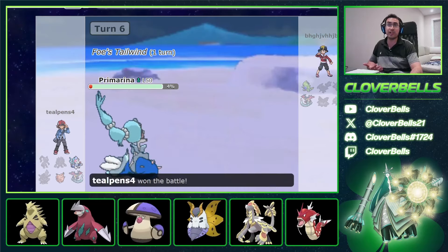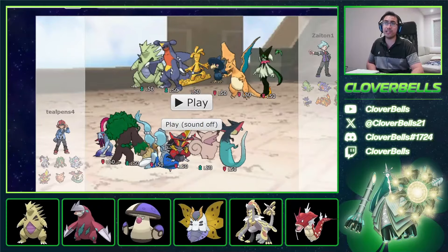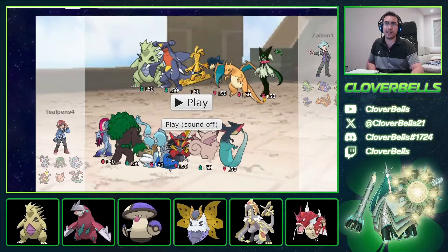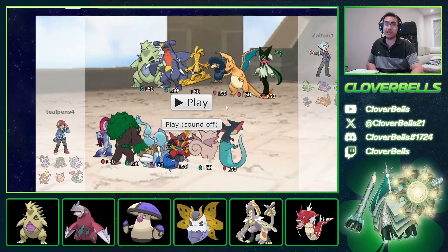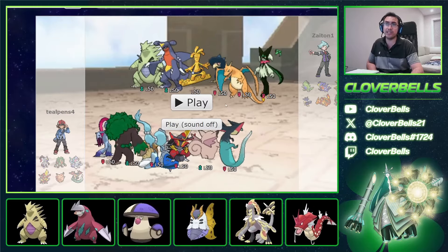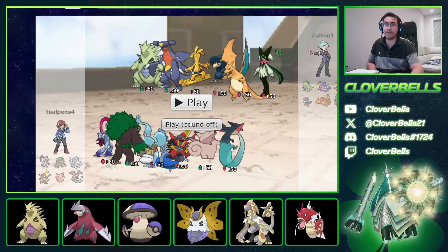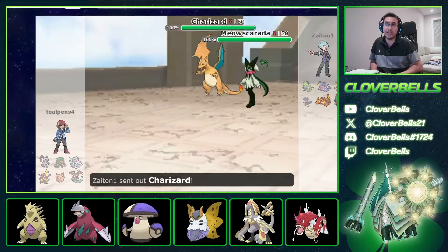This one has Gholdengo/Garchomp/Murkrow core along with Tyranitar-charge Sand. The rest of his team is Charizard and Meowscarada — very interesting. Unburdened Sneasler can just outspeed a lot of what he has here and it looks good. The main thing to worry about is Charizard. He leads Meowscarada and Charizard — not sure why. I go with Rillaboom and Dragapult because I have fast Pokemon here. I Fake Out Meowscarada and go Raw Outrage. I don't get Charizard, but I do pick up the Meowscarada. This is Fire Pledge — he's going for the Fire Pledge/Grass Pledge combo.